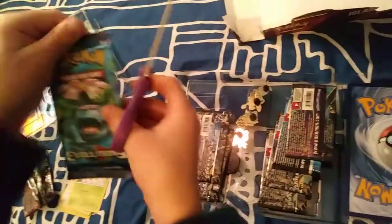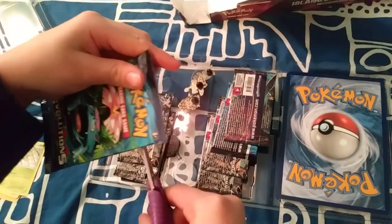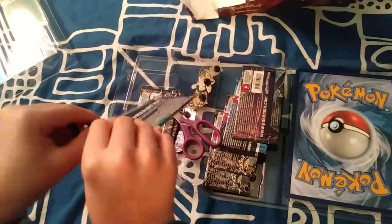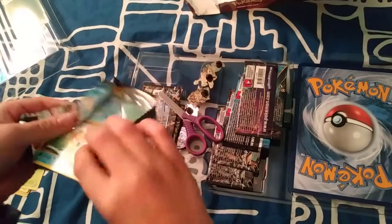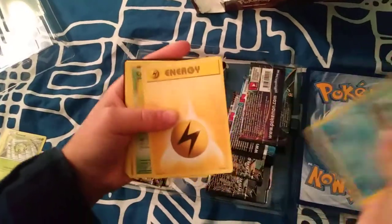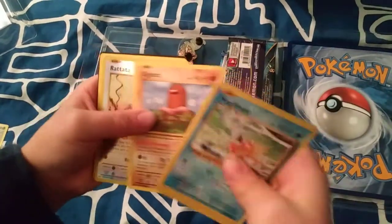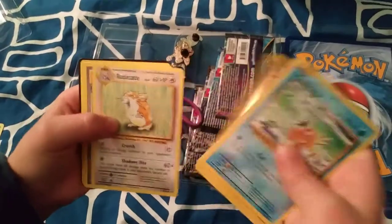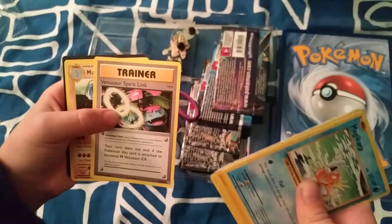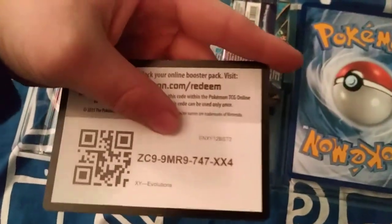Next, we will be opening an Evolutions pack with a Venusaur on it. A Venusaur should bring us good luck. And here we go. We have a Magikarp, an Electric Energy, a Caterpie, Gastly, Diglett, Rattata, Raticate, a Trainer Potion, a Trainer Venusaur, a Spirit Link, a Machoke, and here is the code for you guys.